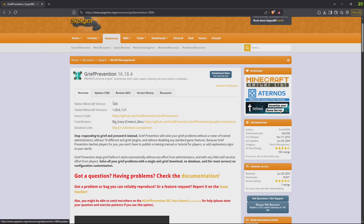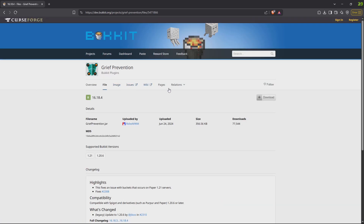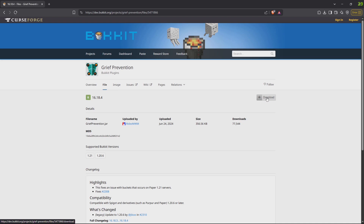To install this plugin, there will be a link in the description that will bring you here. All you have to do is click on download; it will bring you to this link where there will be the download button. Just press save after pressing download.